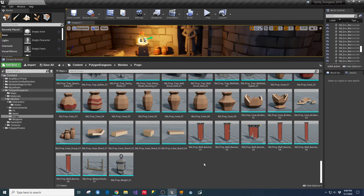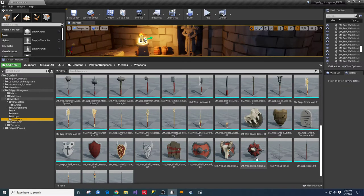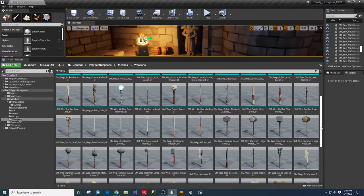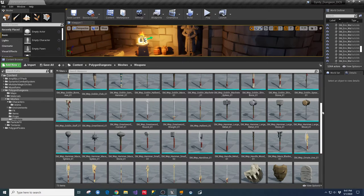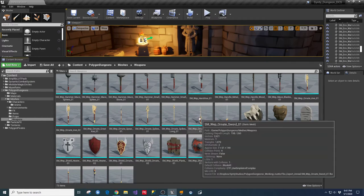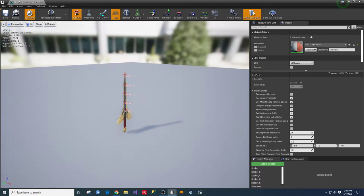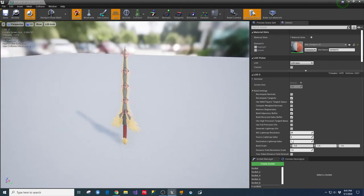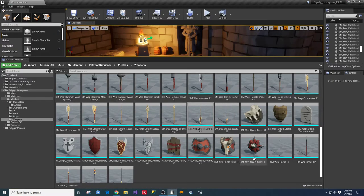They have all this stuff laid out on their website with a little video to show you the same thing, but I think sometimes it's easier to see it inside the editor. Here are all the different weapons that come with the package - banners, axes, bones, broken swords, all kinds of stuff. These don't do a lot of justice in the pictures, but for example this ornate sword is pretty cool. In the DCS package you just add sockets to these and they become usable weapons.